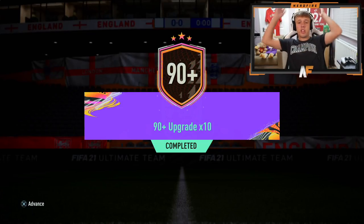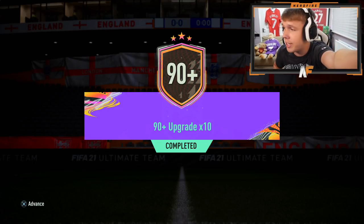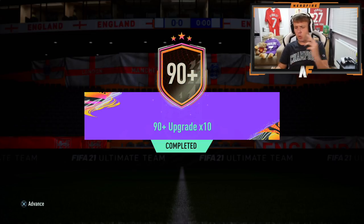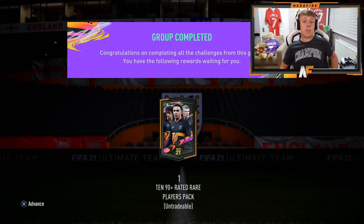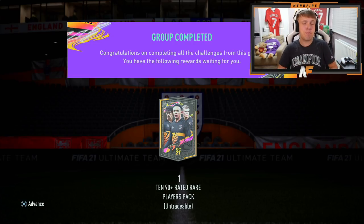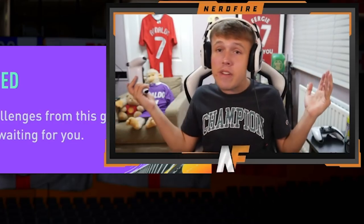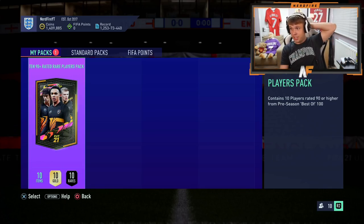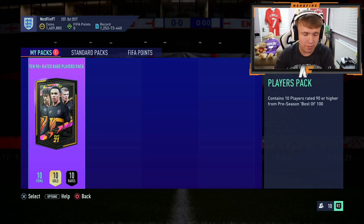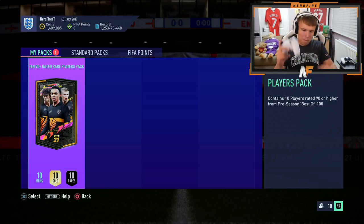Alright, 90 plus times 10. I've pretty much put my full 11 and the rest of my club into this - it's been pretty ridiculous. It's 87, 86, 85, 84, and 83 - ridiculously expensive. If we don't get a big player here, it's got to be at least a 97. That's the bare minimum. Alright, here we go. My 90 plus times 10 pack. In 3, 2, 1 - boom. The pack is opened.